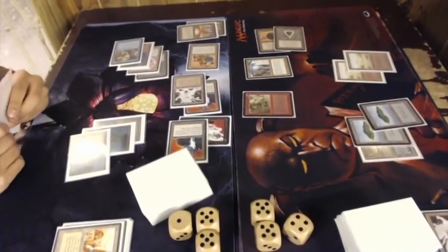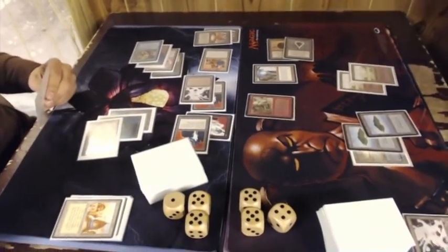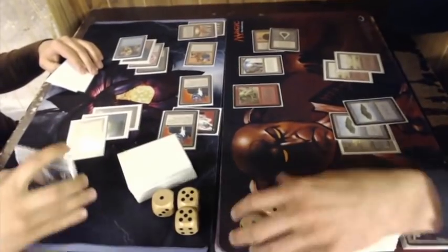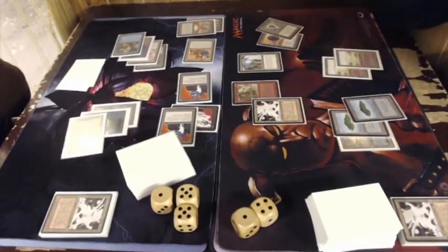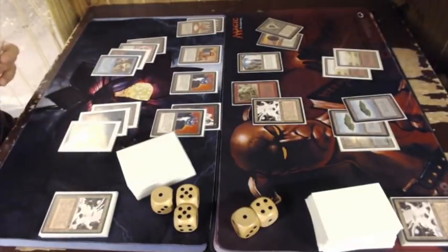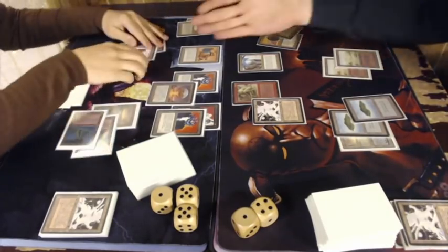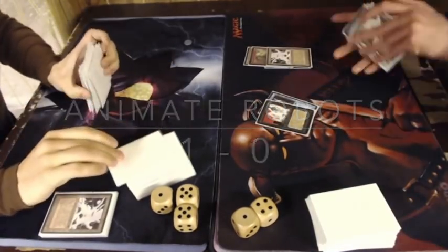There's a big attack — a 2-2 Triskelion and a 2-2 factory worker attacking. Florian blocks; the Mishra's Factory dies, but Florian is taking so much damage. He's only on 5 life — I don't think he can survive this. And that's game. The first game goes to Leo.